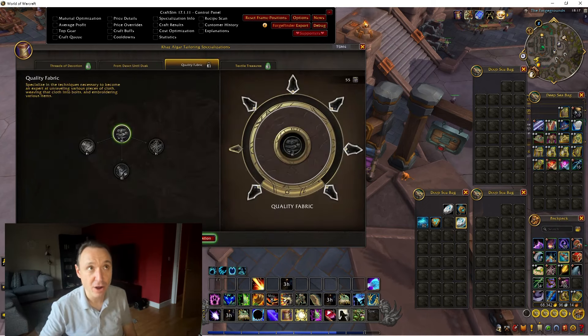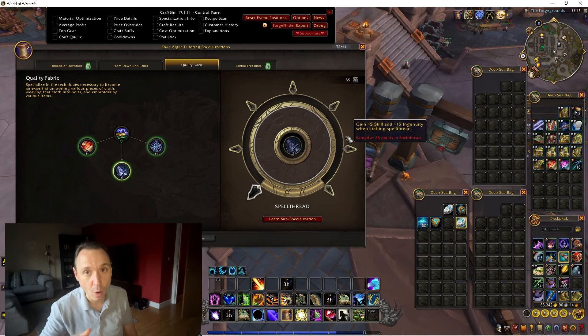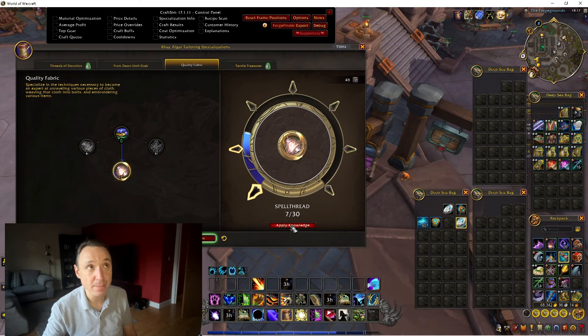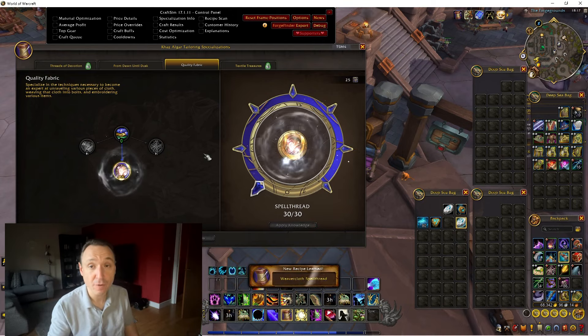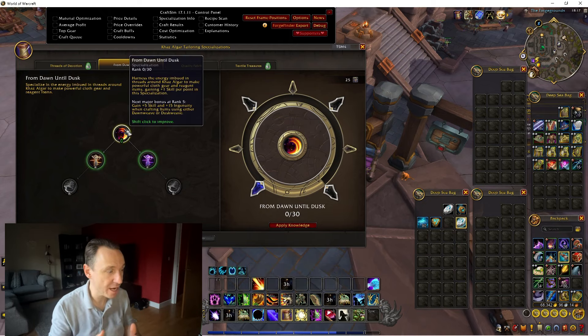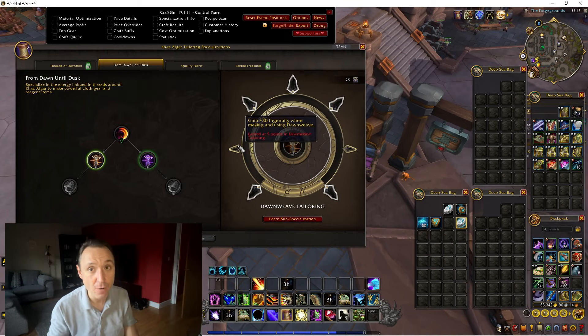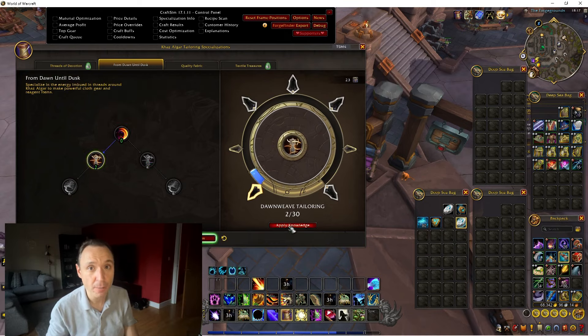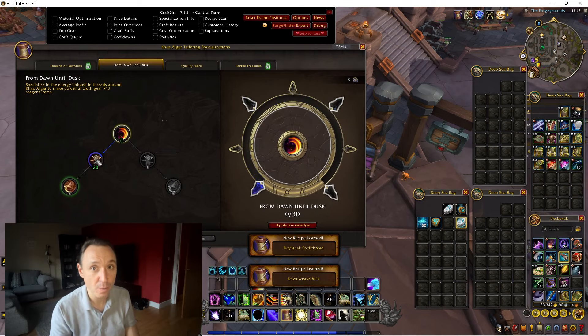As far as the profession spec goes, there are two versions of it. Whichever version you're going for, you always need to unlock quality fabric and put 30 points into spell thread — that is mandatory for this build. For the second part, you're going to unlock the From Dusk Until Dawn tray, and this is where you have the choice. On one side you've got Dusk Weave tailoring, on the other side you've got Dawn Weave tailoring, and they both make different spell threads. Put zero points into From Dusk Until Dawn at the top, then put 20 points into the next node — either Dusk Weave or Dawn Weave tailoring.